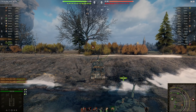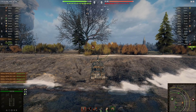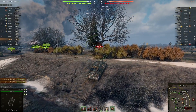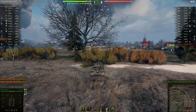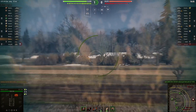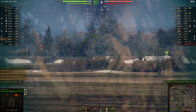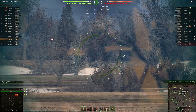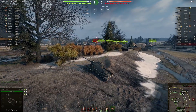Tier 10 heavies and tank destroyers have very similar alpha damage to you, which makes it really hard for a lot of those tanks to compete. As long as you're not out in the open — where your armor isn't the best — you focus on staying back, using bushes and bush mechanics to help you out.